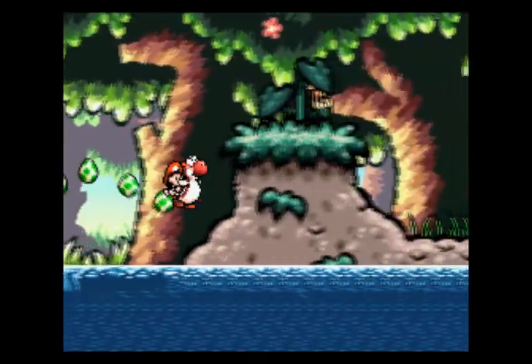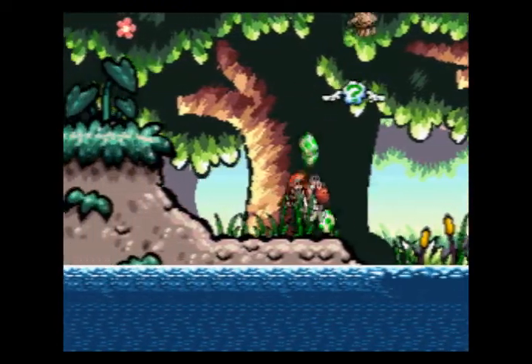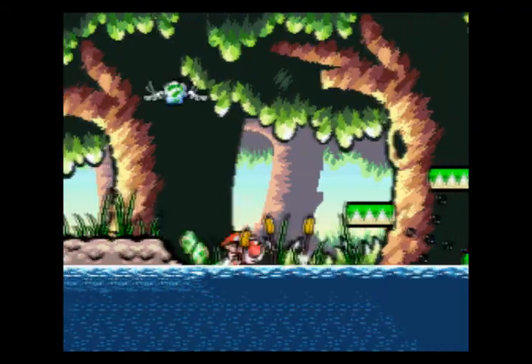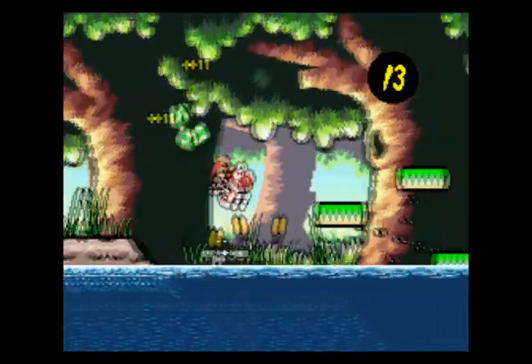Don't even think about it, buddy. Off he goes. Let's use him to get this winged cloud — I don't fail miserably at doing so. Come on, back here. This mud likes to make your aim a little tough; it's almost like being on ice.